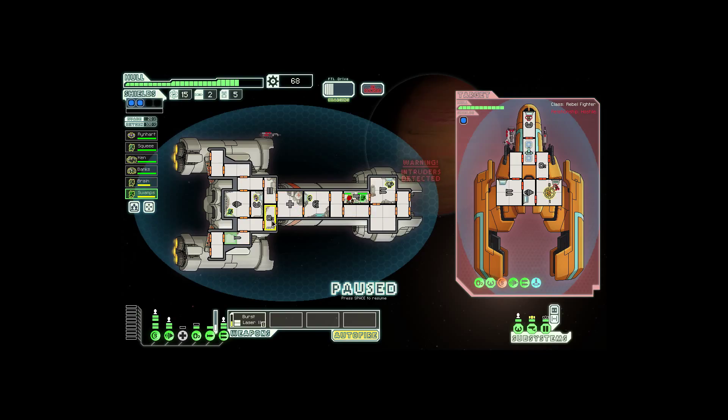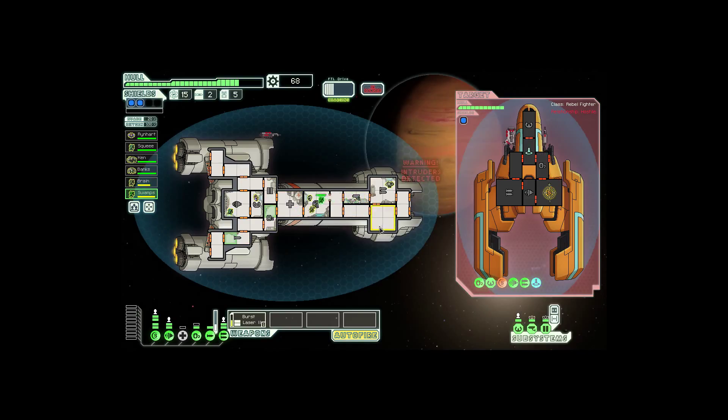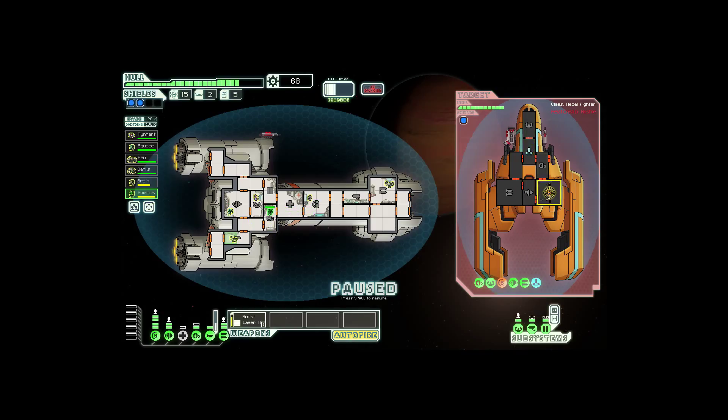Your ship is flooded with advertisement transmissions from nearby merchants as soon as you arrive at the beacon. You arbitrarily pick one to examine in detail. I don't actually want drone parts, so two drone parts for nine fuel — I'll take it. So we just stocked up on fuel again, very nice.